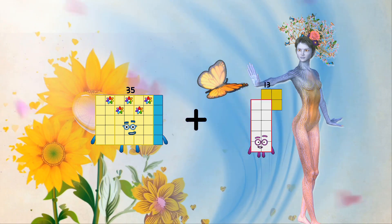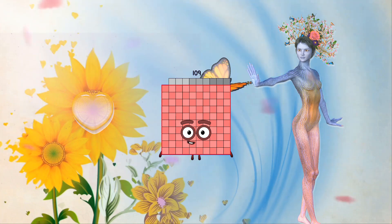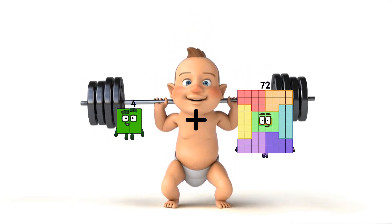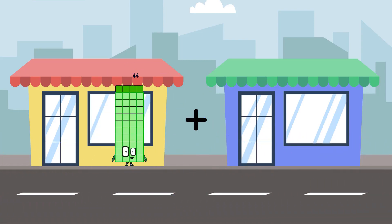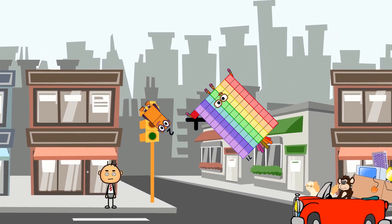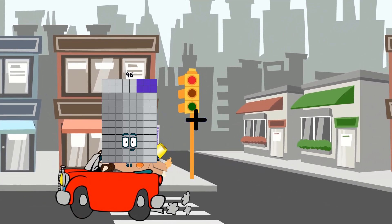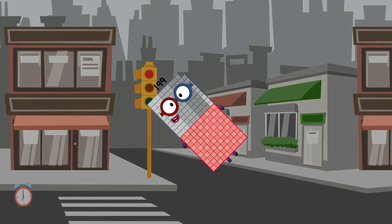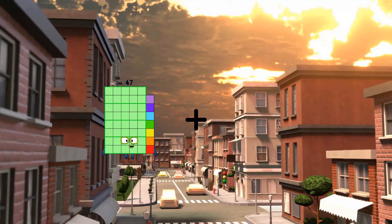35 plus 74 equals 109. 4 plus 23 equals 27. 97. 2 plus 71 equals 73. 93 plus 103 equals 199. 99. 47.